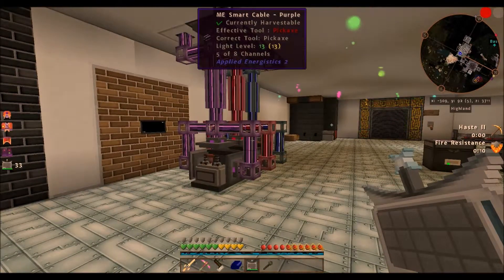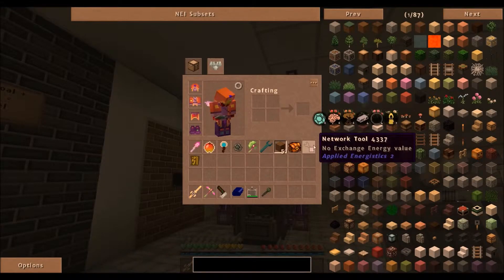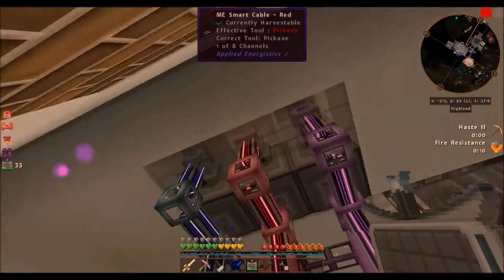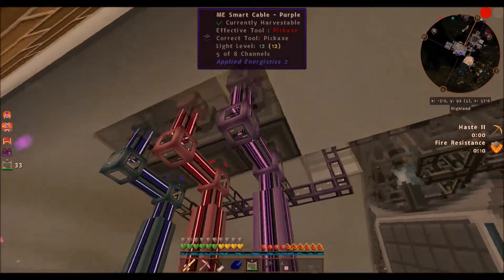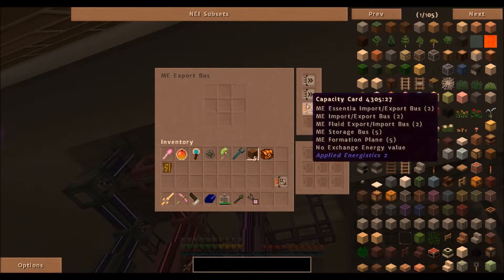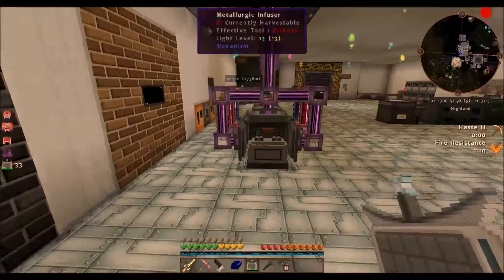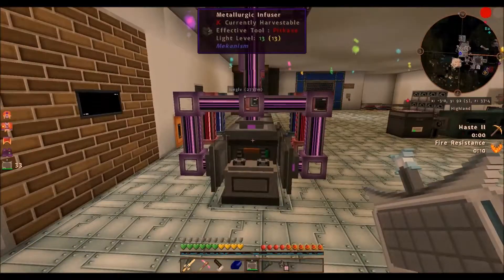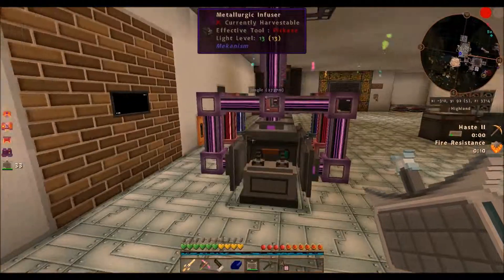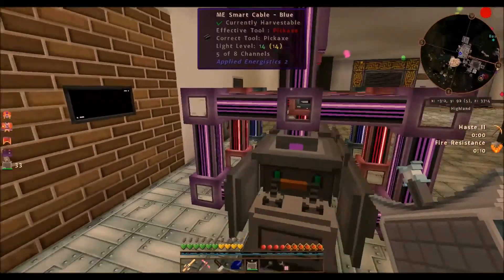We're back — I got some of the more tedious crafting and placement out of the way off camera. Making facades transparent for a moment: each sub-network now has its own export bus with two acceleration cards and two capacity cards. One capacity card gives you a few slots and two gives you the whole nine — the acceleration cards speed them up. Now the system has a way of exporting the finished product back into the main network.